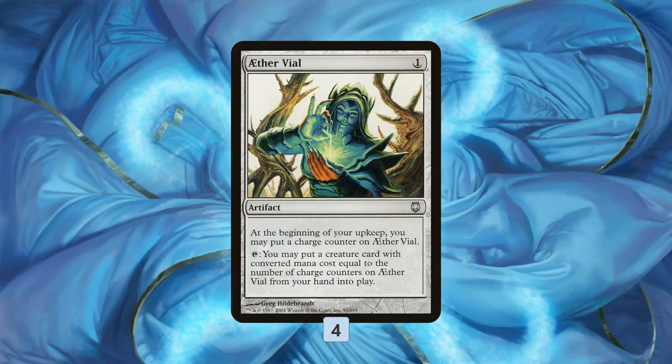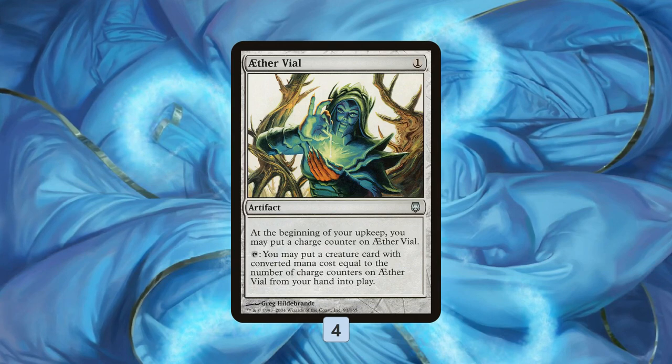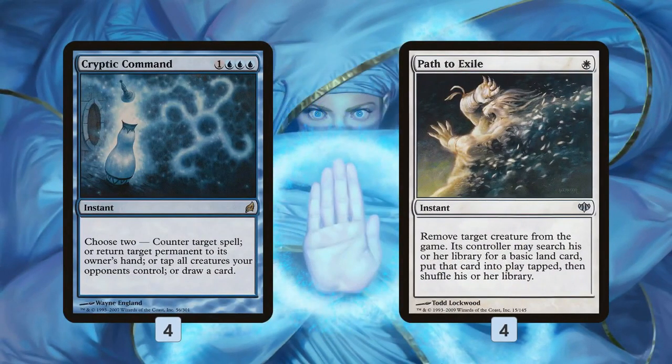We have Aether Vial as well, which is a great way to cheat on mana. You'll notice most of our creatures cost three mana — Wall of Omens is the only exception. The idea is we play Vial on turn one, tick it up to three counters, and then we just get to start playing three-drops for free at instant speed. This lets us do really sweet tricks with Eternal Witnesses, Renegade Ralliers, Spell Quellers, and Reflector Mages — all those enter-the-battlefield triggers.